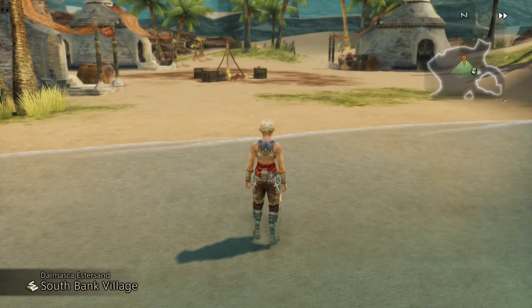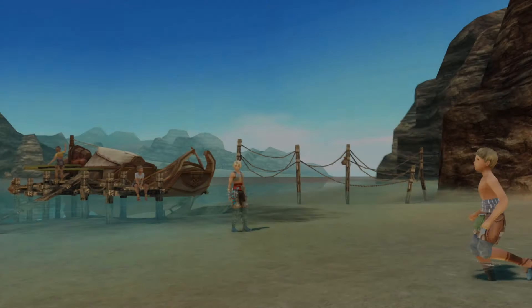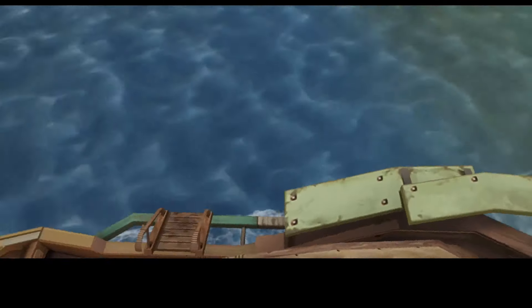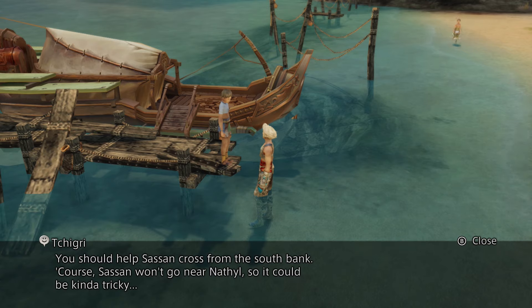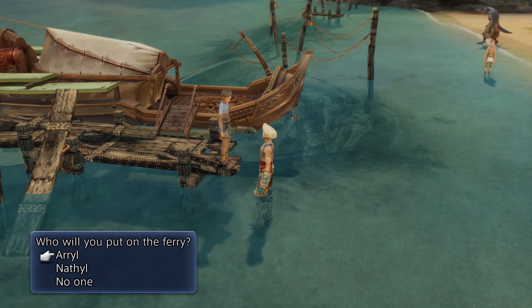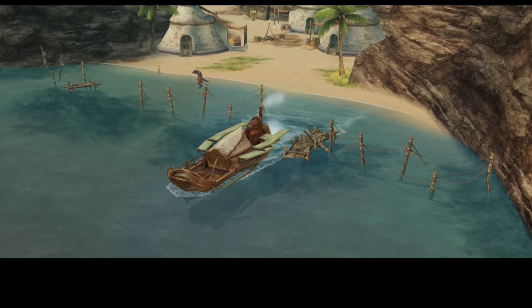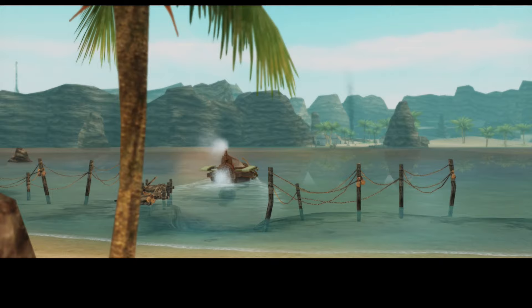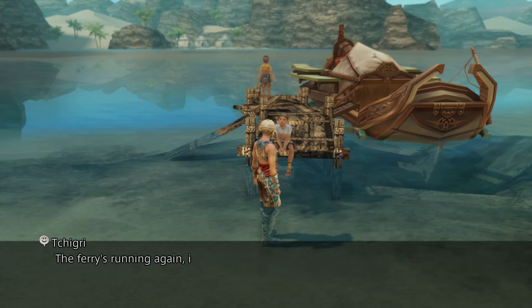Now we need to do it again, and this time we want to take Ariel. Okay, now we need to go back — Sasa won't go near Nathil. Now we want to go back alone again. So it's not really like one of those puzzles; you just have to kind of take them across one at a time. It's a bit silly really, but there we go.